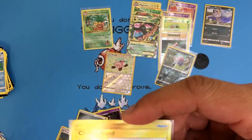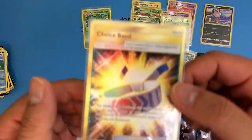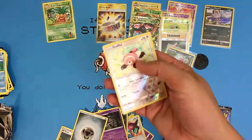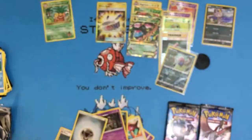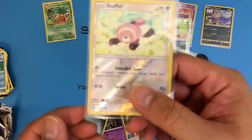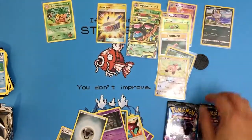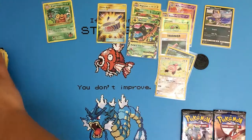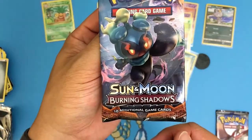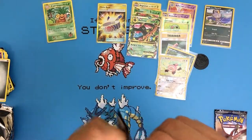Yeah, this Choice Band is pretty good — it's golden, and it even has that feel to it, with the little indentation. Let's put that right there. And a little Stufful — isn't it just adorable? My wife would probably like this. It's a cute little teddy bear, but unfortunately it evolved into something that might kill you — Bewear. This pack has Marshadow on the cover. The Burning Shadow just came out, and there's a new one in the new set.